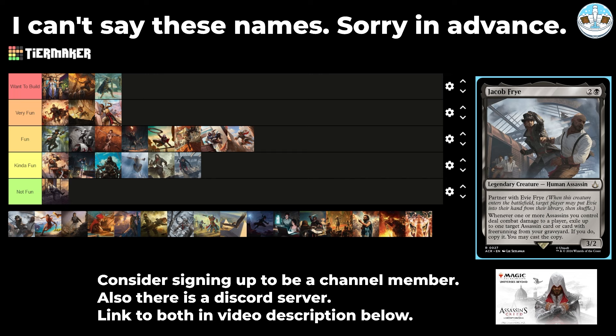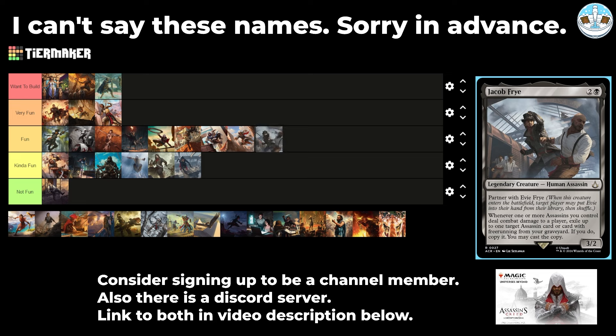Next is Jacob Frye — a 3-mana 3/2 human assassin who partners with Evie Frye. Whenever one or more assassins you control deal combat damage to a player, exile up to one target assassin card or a card with free running from your graveyard. If you do, copy it and cast the copy. As an individual commander it's even more fun, but as a partner pair I'd put them in Very Fun — it's like a Dimir copy engine. Individual cards land at Fun and Kind of Fun, but they average higher as a pair.